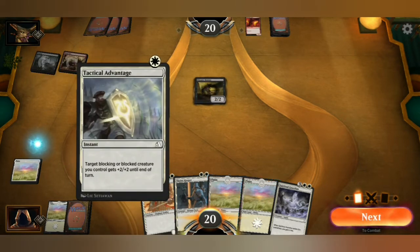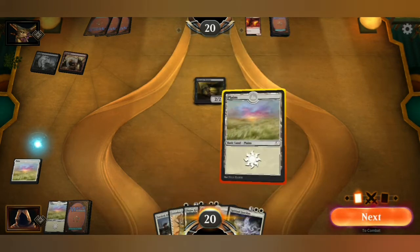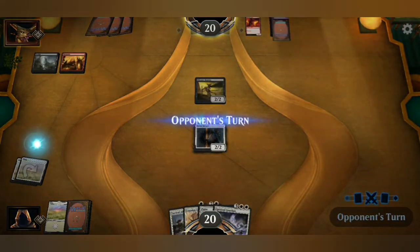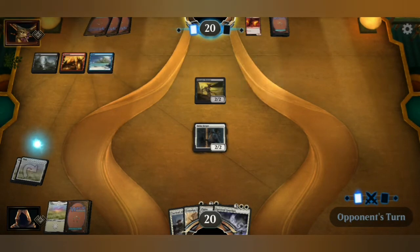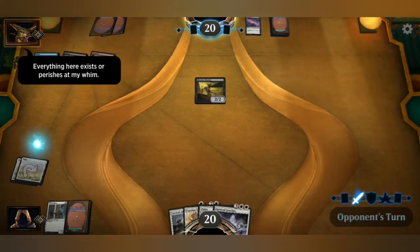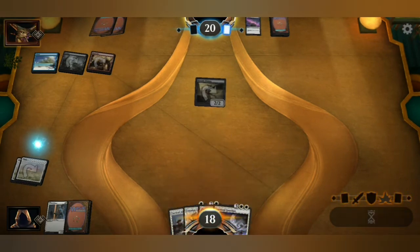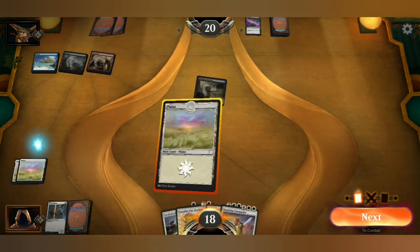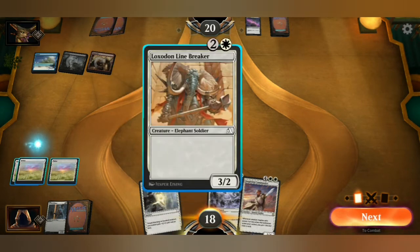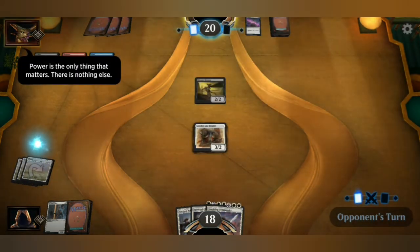Target blocking or blocked creature you control gets plus two, plus two. And a 2-2 creature — cool. Let's get my 2-2 creature out. All my mana is tapped so I can't use the instant. Is he going to attack or not? Everything here exists or perishes at my will. Alright, three lands — we've got a good start there. Maybe I shouldn't have got rid of the Plains. 3-2 creature. All my mana is tapped again.